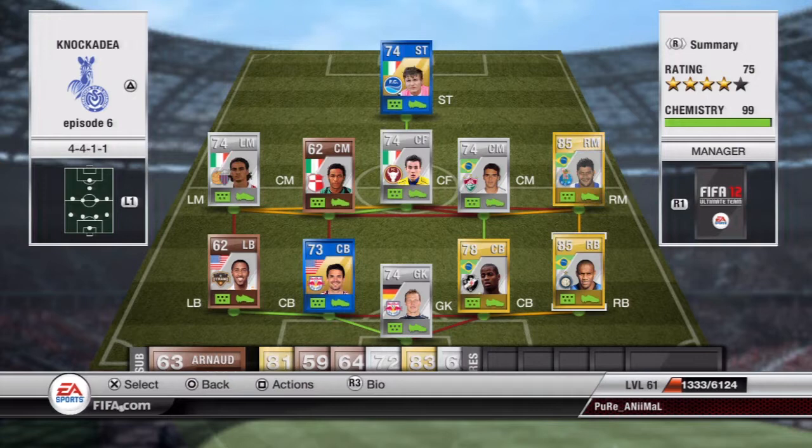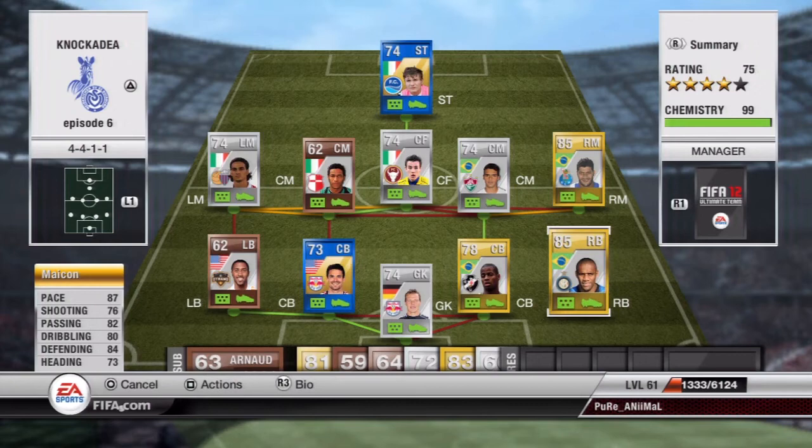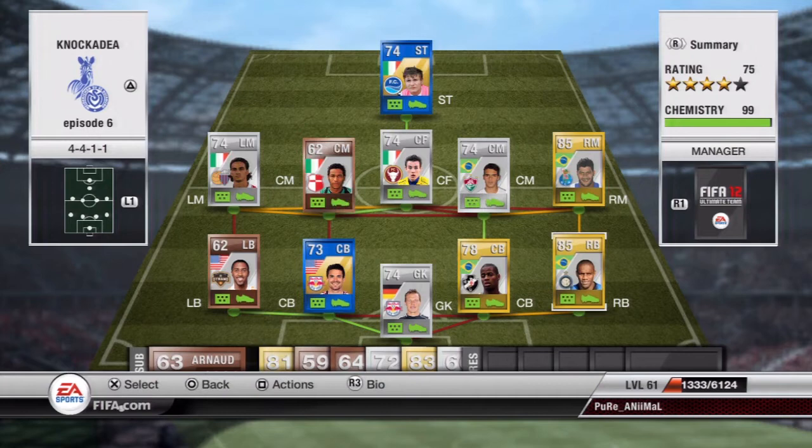Right back is Micon — you could use any Brazilian right back you like, I went for Micon. He has 87 pace, 84 defending, 76 shooting and 82 passing. He's quite an all-around player. You could also go for Dani Alves, but I went for Micon in this team.